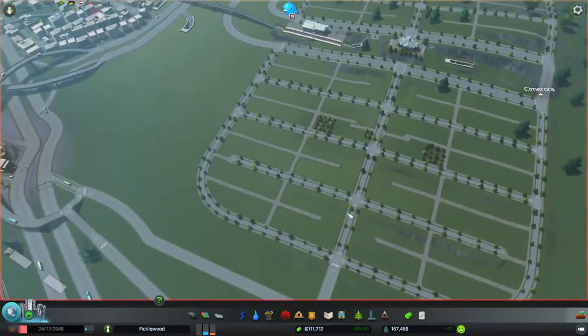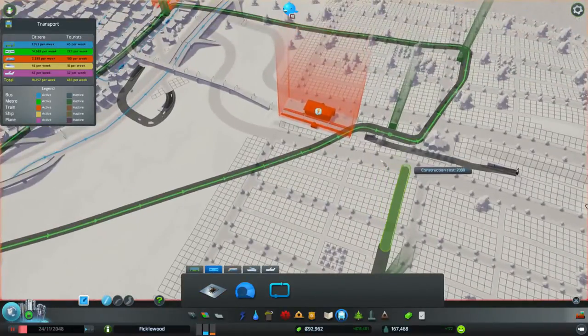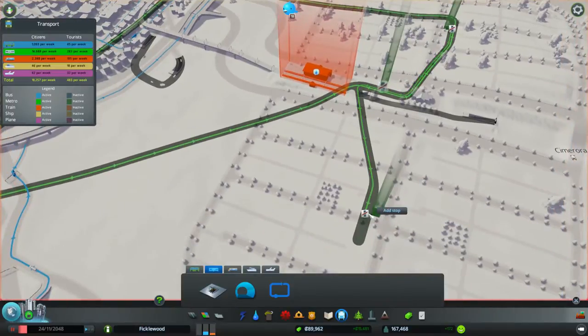Since I'm doing it, might as well build the one down here for this metro line and then get ourselves a standard issue — one, two, three, one, two. So: new line, add stop, new line, add stop, finish the line. Wonderful.